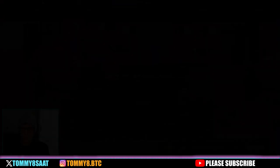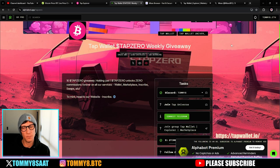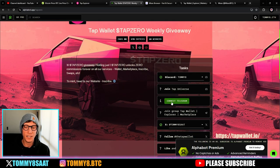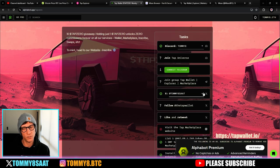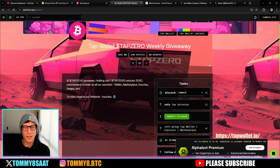That's really cool and hopefully it'll bring a lot more people to use the TAP marketplace. If you like giveaways, come and join our Discord — the link is in the description. We have an ongoing TAP Wallet TAP Zero weekly giveaway on Alphabet. You put in your details, connect your Telegram, join the Discord, connect your X account, and you'll be in the raffle. There are 178 entries currently, ending in five days — that's a one in 17 chance to win, which is pretty good odds.